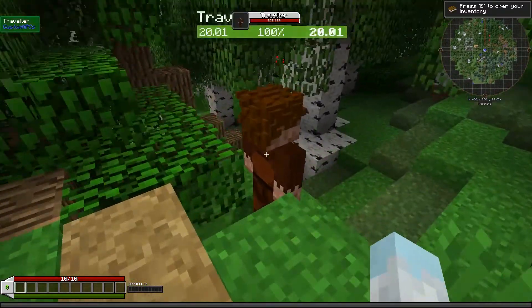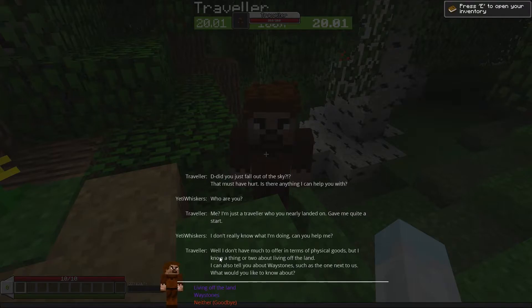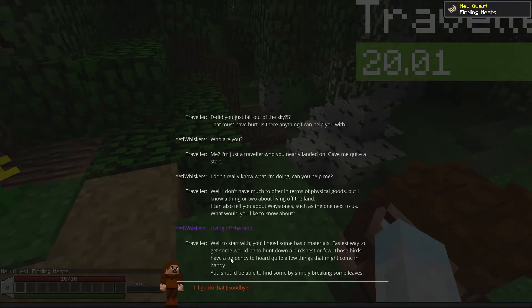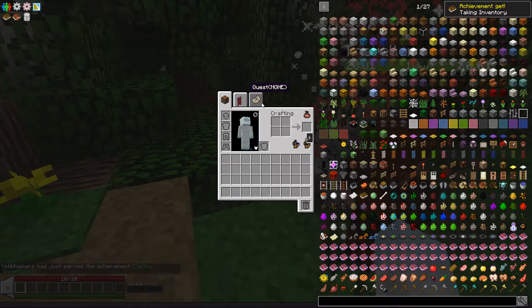First things first, we are going to meet with the old Traveler and have a little conversation. The Traveler says: 'Did you just fall out of the sky? That must have hurt. Is there anything I can help you with?' We ask who he is — 'Me? I'm just a traveler who you nearly landed on. I really don't know what I'm doing, can you help me?' He says he doesn't have much to offer in terms of physical goods but knows a thing or two about living off the land. He can also tell us about waystones. We choose 'living off the land.' He tells us the easiest way to get basic materials is to hunt down bird nests — birds hoard quite a few useful things. We can find them by simply breaking leaves.